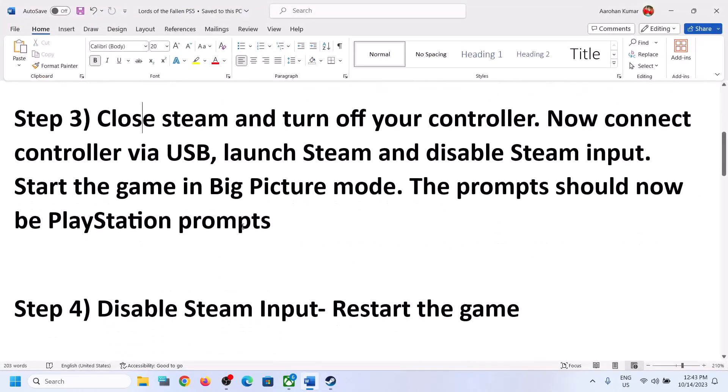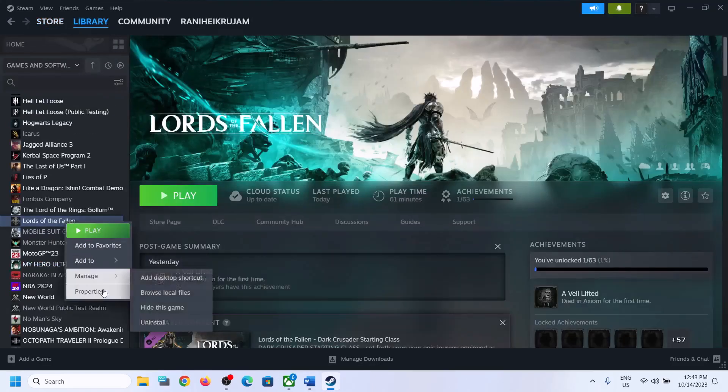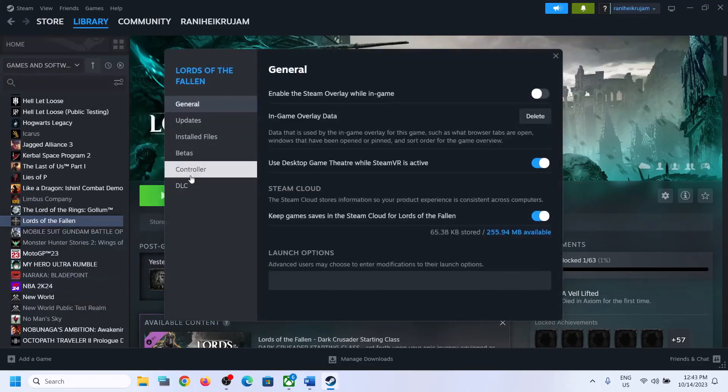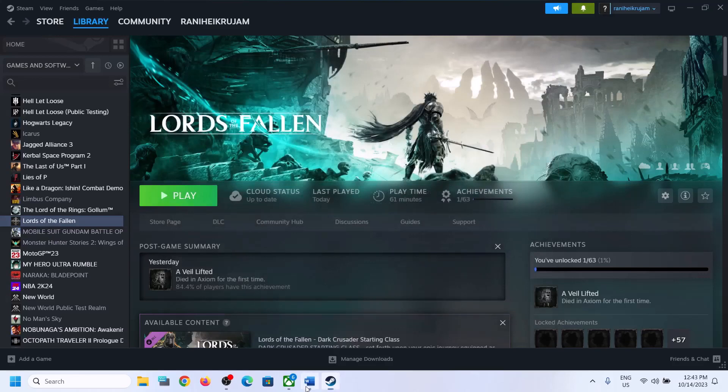The next step is to disable Steam Input and then restart the game. If the game is running, close the game, then make a right-click on the game, select Properties, go to the Controller tab, disable Steam Input, launch the game, and check.